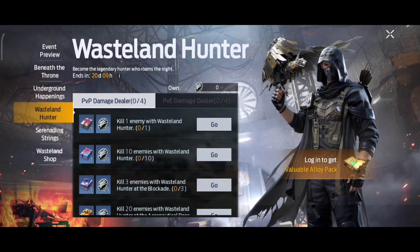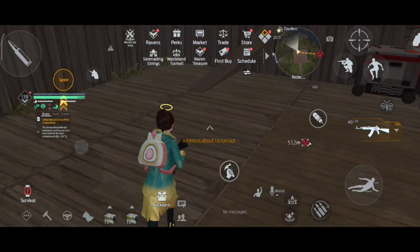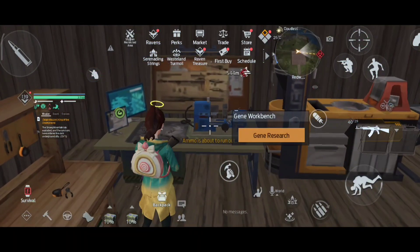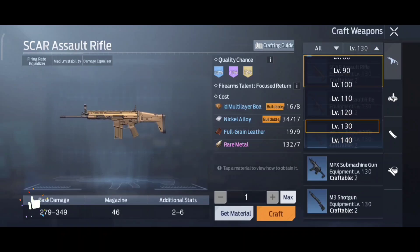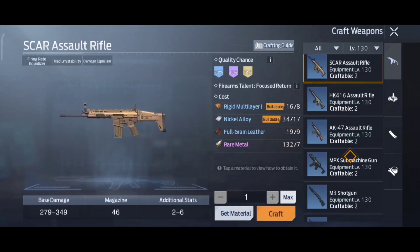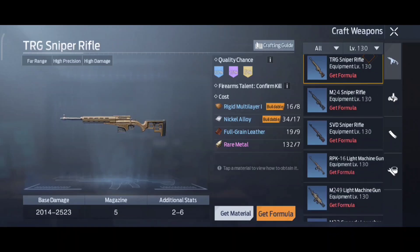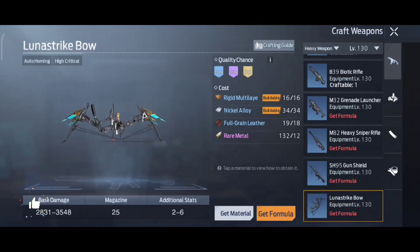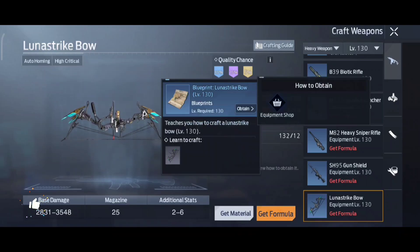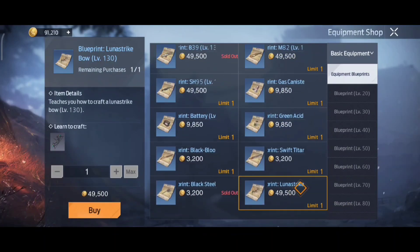Next is Baseline Hunter — once you have crafted the weapon, which is not a crossbow but something else, I'll show you. I'm only level 130 but I will craft it for you guys. Going to the heavy weapon tab, the name is Lunar Strike Bow. I need to get the formula first — it costs 49,000. I will purchase it for now.